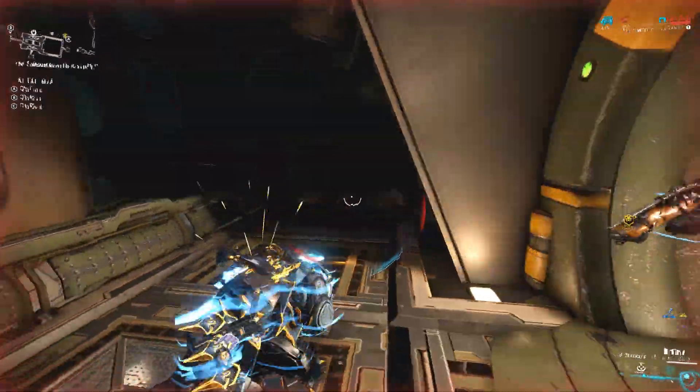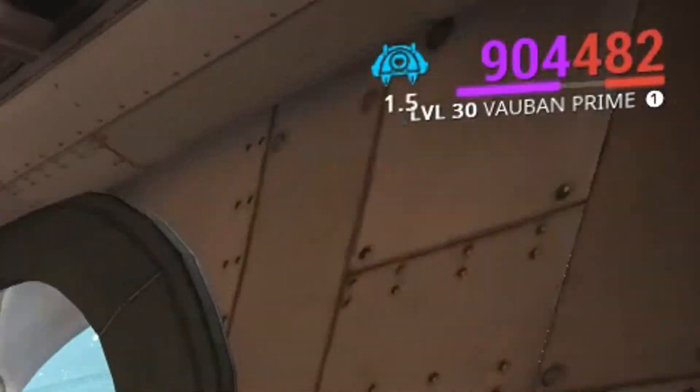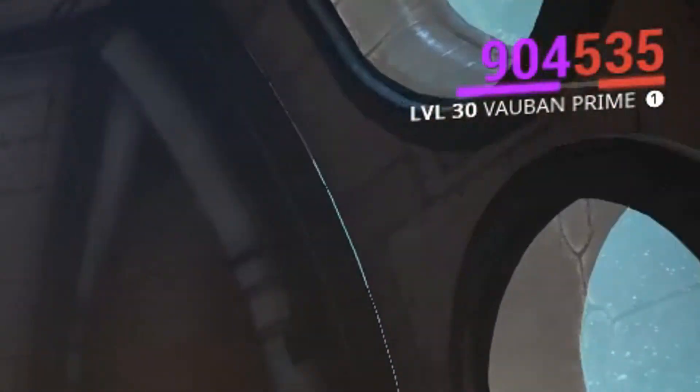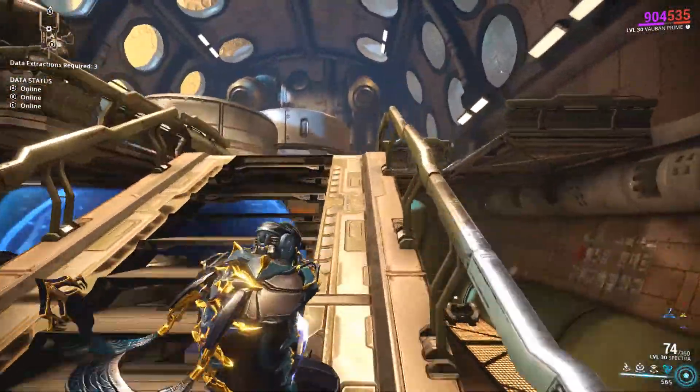Any damage that your shield sustained while under the effects of the status proc will be returned after its removal, and depending on the amount of shields lost while the proc was active, determines the amount of damage that will be mitigated from your current shield count.